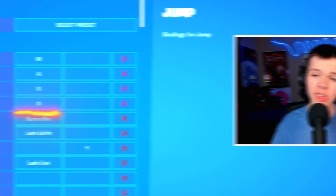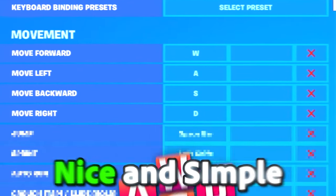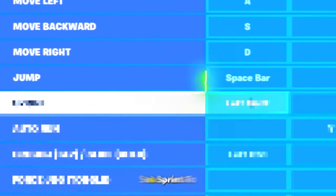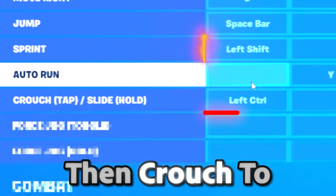Let's kick things off with movement. I suggest you use WASD to keep everything nice and simple. For your jump bind, let's use your space bar, and then let's set sprint to left shift and crouch to left control.